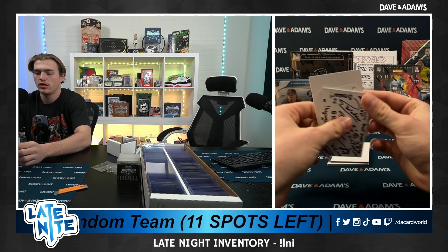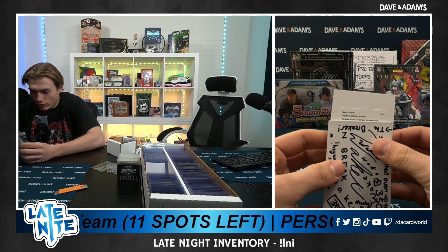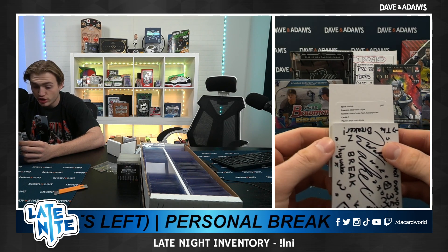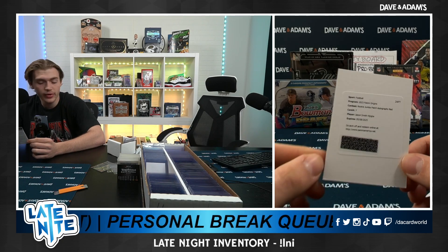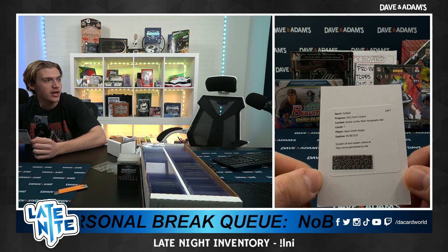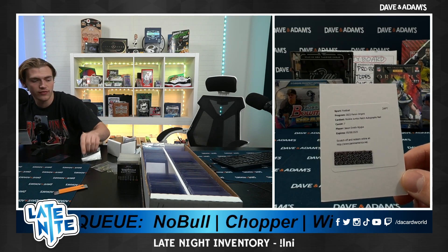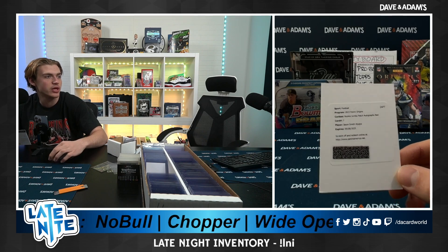Rookie Jumbo Patch Red — okay, this could be huge. Seven. Jackson Smith. There we go. Jackson Smith RPA. Not a bad one there at all — probably one of the better ones. Love to see it. Jackson Smith RPA. Red twos should be pretty low numbered; I don't know the exact numbering, but I'm going to save the patch auto for last. Put the auto here.